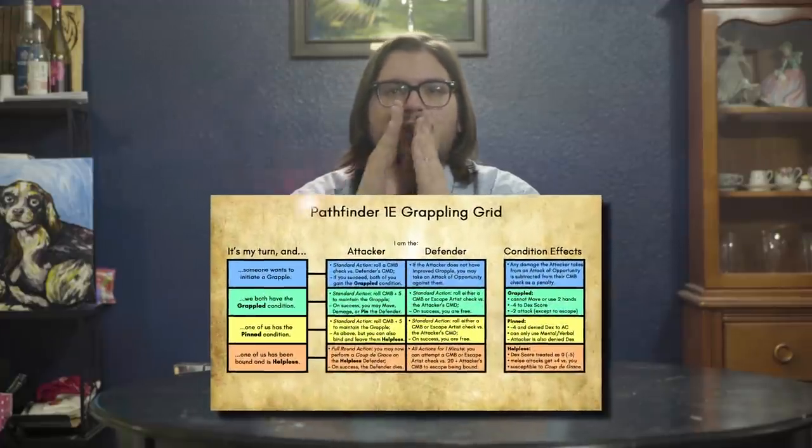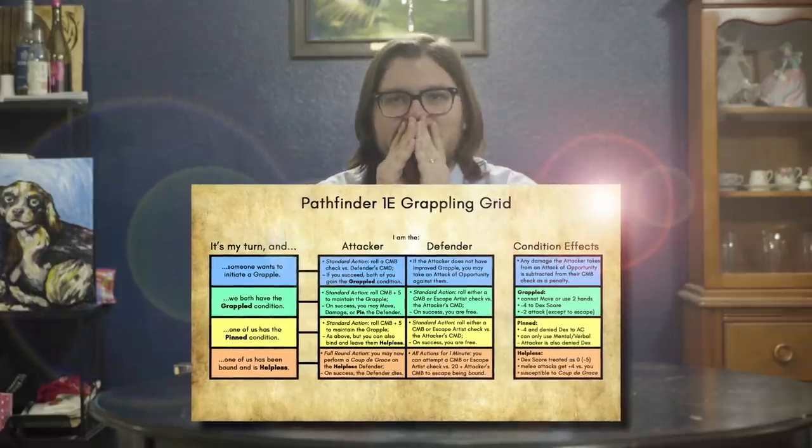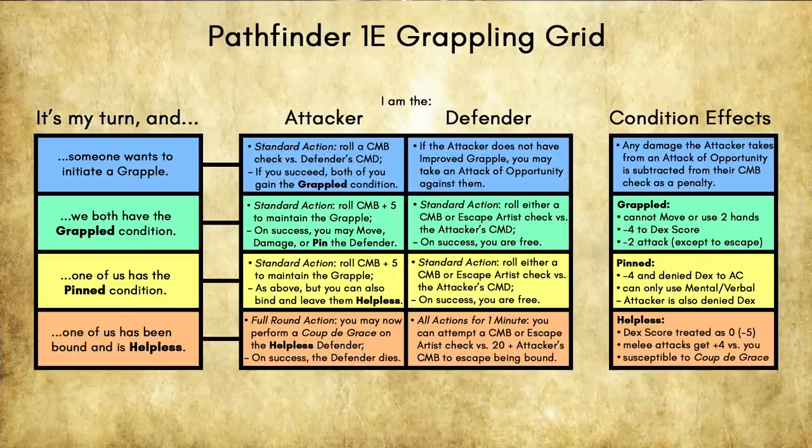So we've heard how it's all supposed to work, and we've seen how it's supposed to flow — but does that help when we're 16 turns into a combat that was supposed to be 3 turns long? No, it does not! So, after losing my place in a flowchart for the fourth time, I decided to configure a newfangled reference document: the grappling grid! Here's how it works. We've got four columns, starting with 'It's my turn and...' where you go down the rows to find the current situation — either somebody just started a grapple, or someone has the grappled, pinned, or helpless condition. Then you go over to the column for whether you are the attacker or defender, and you get a rundown on what steps you can take. Farthest right, there's a column reminding you what each condition does. The grid doesn't cover every situation, but hopefully it's organized in a way that's usable for a decent number of basic proceedings.